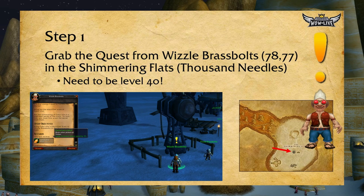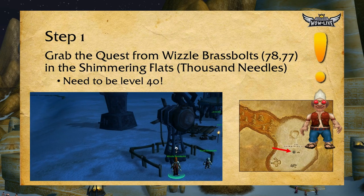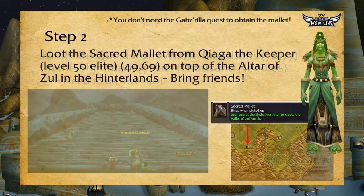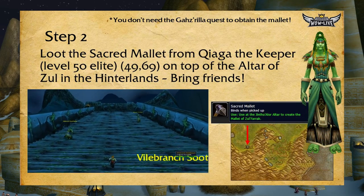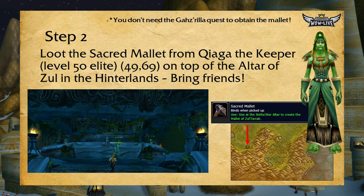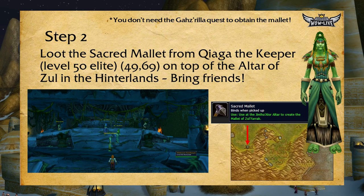Interestingly, in the quest text he alludes to the fact that it's a secret how Gazrilla is summoned, but doesn't give you any other clues. So this is an interesting Classic WoW quest that sets you on an adventure to obtain an item but leaves it up to you to find out how. Step two is to actually find the mallet. You don't need the Gazrilla quest in order to obtain the mallet, but you're definitely going to have to get it at some point to obtain the Electrified Scale.